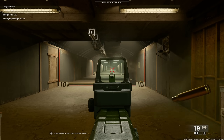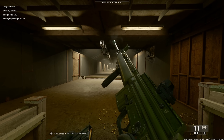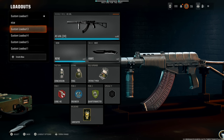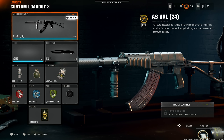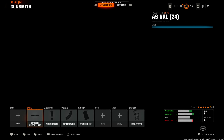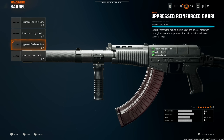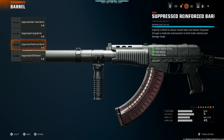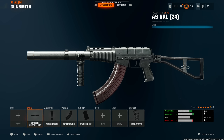Still doesn't take any effort to actually use and still gets the job done incredibly well. Now we have one more thing to show — the AS Val. This thing is incredibly busted. The suppressed reinforced barrel combines the long barrel and gain twist barrel in one, giving max bullet velocity and damage range while keeping you off the mini map.